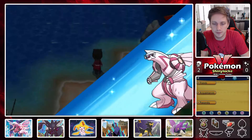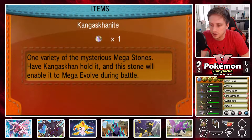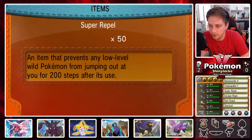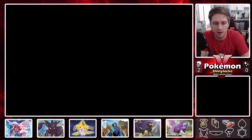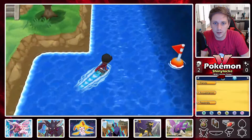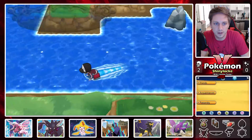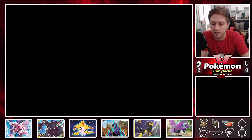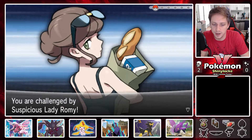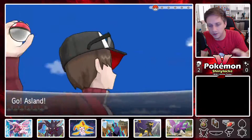I'm still on Route 12 so nothing I encounter here counts towards my next encounter. I need to find my repels — there they are right after the mega stones. I've got the repel on and we're gonna work on getting to the grass that is in Azure Bay. I want to avoid trainers as well just to get there faster — we can fight trainers on the way back. And a trainer just turns around and has Regigigas.